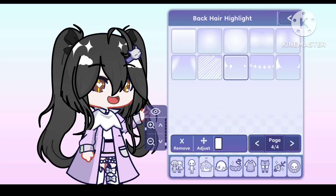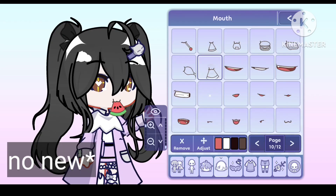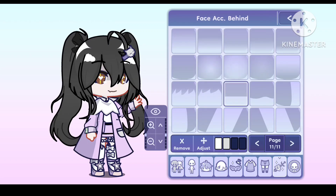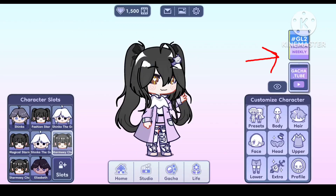The mouth has been adjusted to match the old ones, and there are new mouths. We finally got blushes and face shadow, but it's in the face accessories section. Take a look — so many new blushes!